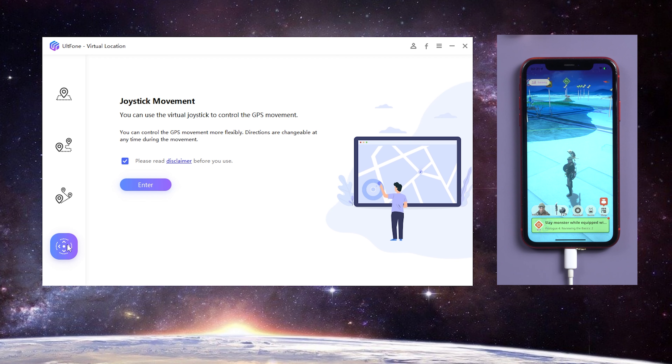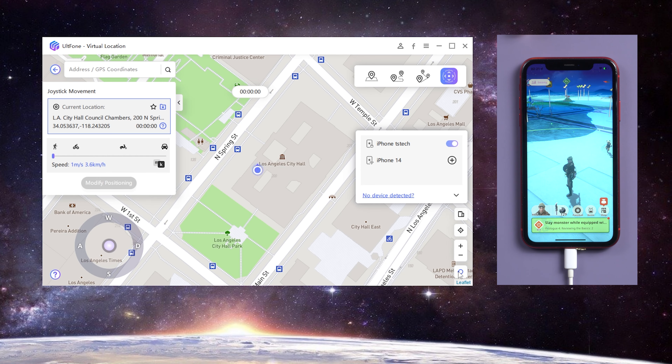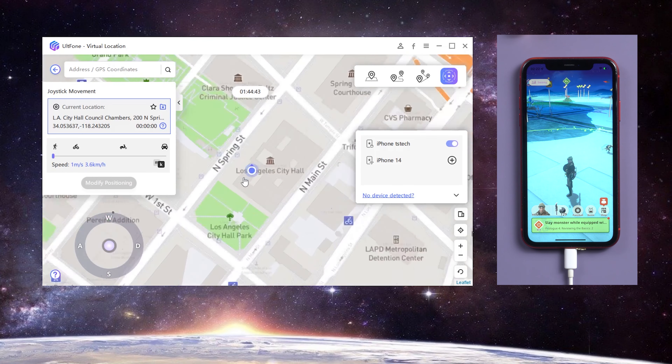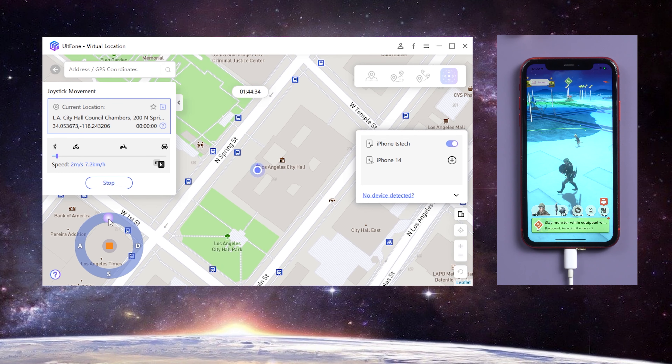Here is an introduction to one of the most commonly used functions in the game — Joystick Movement. You can see your location on the map and zoom in and out to observe. You can drag the slider to adjust the movement speed, and then use the joystick controller — just click it to move.